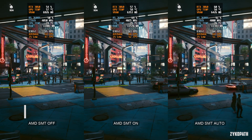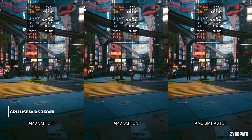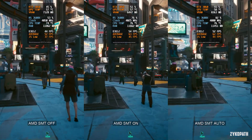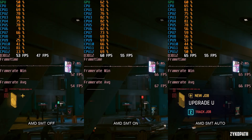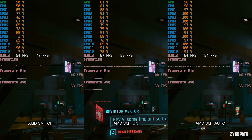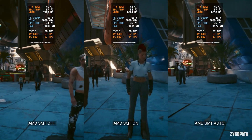Moving on to the new AMD simultaneous multi-threading setting, which is supposed to better utilize AMD CPUs. On my Ryzen 5 3600X, turning this setting on increased performance significantly. Therefore, if you have a compatible AMD CPU, double check that this setting is turned on.